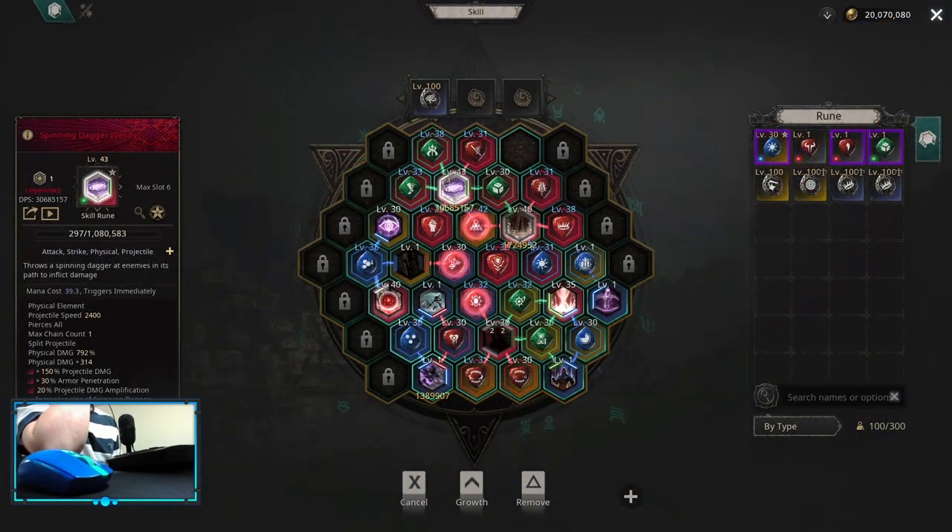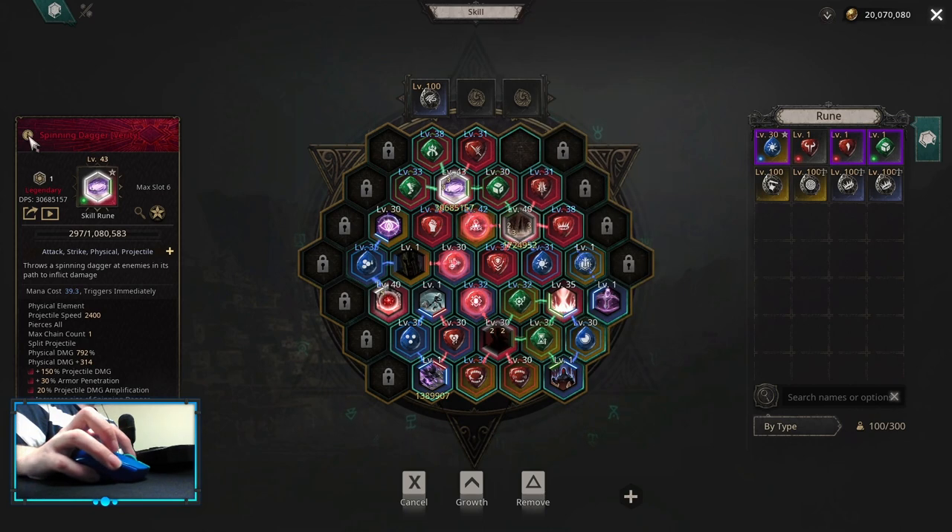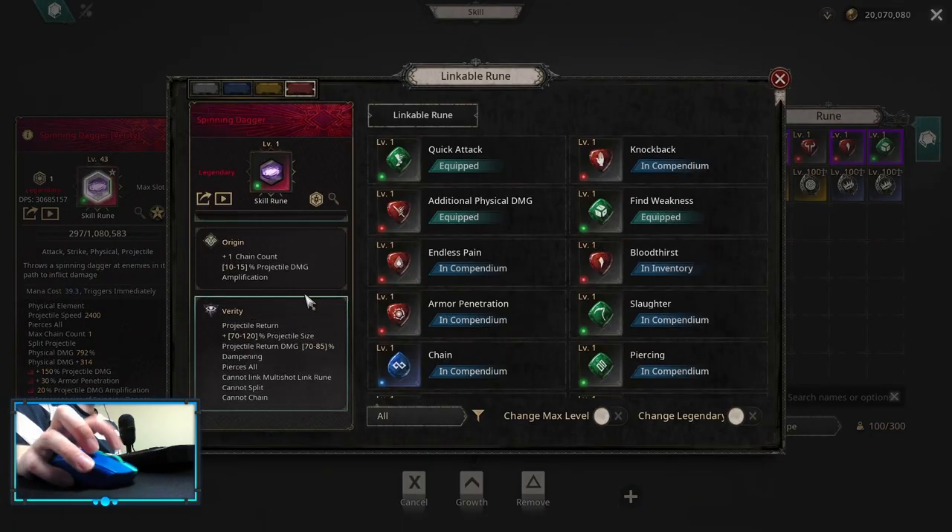The skill board should look something like this when you are later into the game. What I want to talk about is my choices for the Awakening. For the Spinning Dagger I chose Verity — basically I made my Spinning Dagger deal a little bit more single target damage with an increased projectile size. However, I can't pick Chain, Split, or Multi-Shot, but the projectile pierces all.